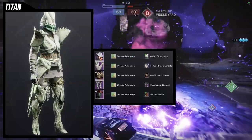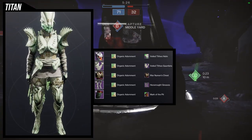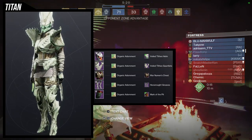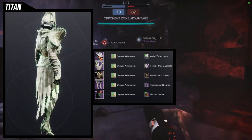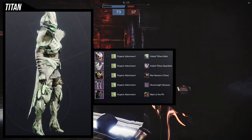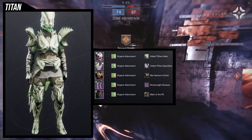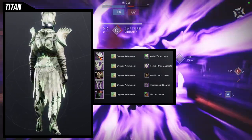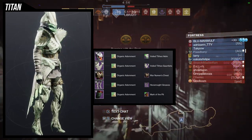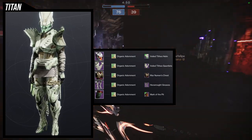For the next set we're using the Hex Rot Greaves, and I decided to go for a very Witch Queen vibe — which is also why I'm using the Organic Adornment shader, as that is very much a Witch Queen shader. For the other pieces, Veil Tithe Helmet and Gauntlets. The Hex Rot Greaves were perfect for that aesthetic. That being said, now that I'm really looking at it, I don't think it's that good — the organic-looking boots don't really jive well with the helmet and shoulders.